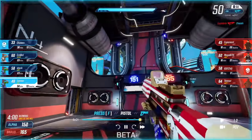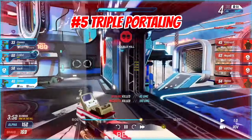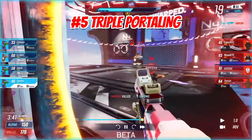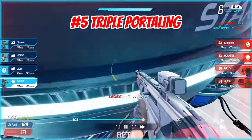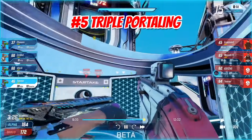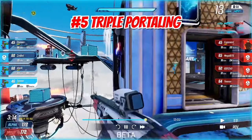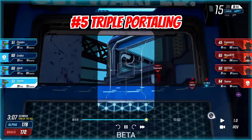Number five is learning to triple portal. This helps you get power weapons, rotate to new hills, push spawns, get to teammates, and team fight — which is very important in Splitgate. At higher levels, speed is insanely important, and knowing how to triple portal is how you increase your speed in game. It's simple once you get it down: place one portal, then place your other portal somewhere else on the map. Slightly step through so you're barely all the way through, then shoot that first portal somewhere else, step through again, and now you're there.